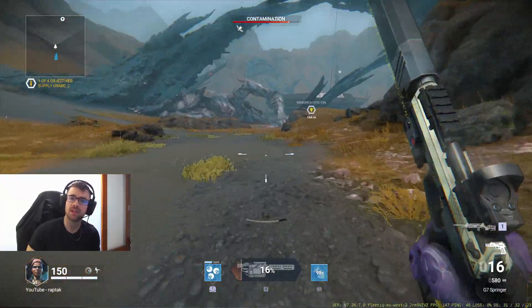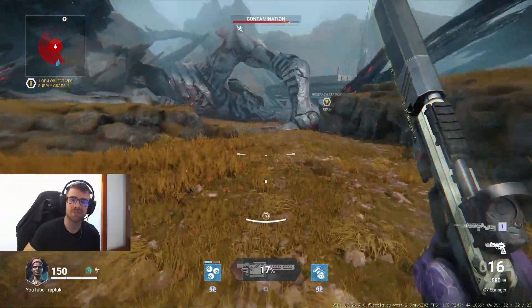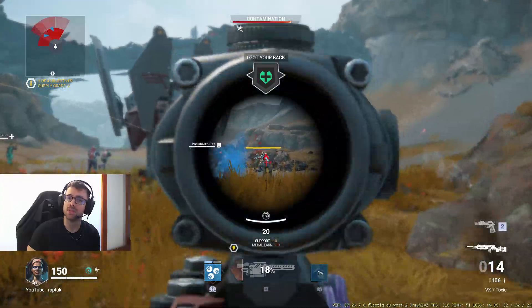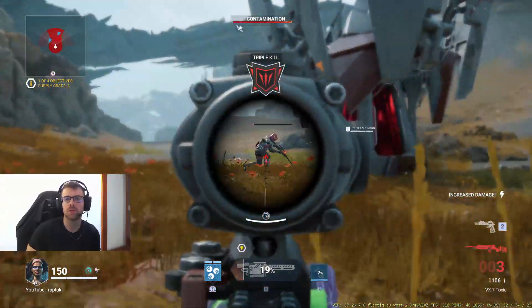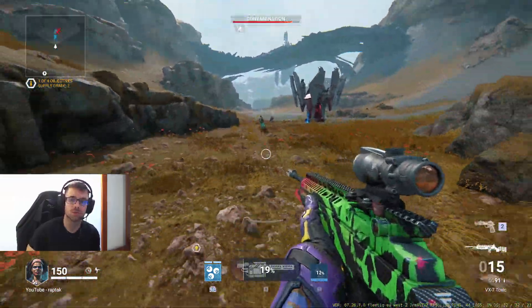A quick tip: the peak velocity does not happen at the end of the sprint cycle. In fact, the speed decreases the longer you go into the sprint. Instead, the peak speed is somewhere near the middle of the sprint icon. You get a feel for this over time, and your screen activates motion blur when you're reaching this point.